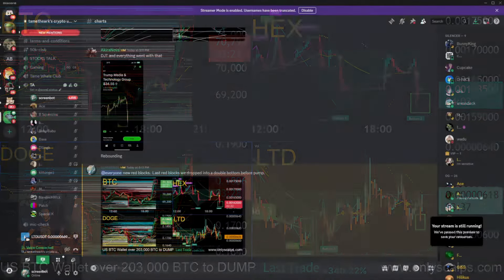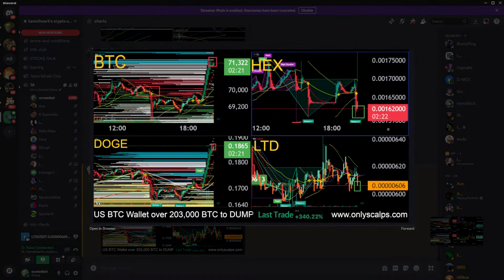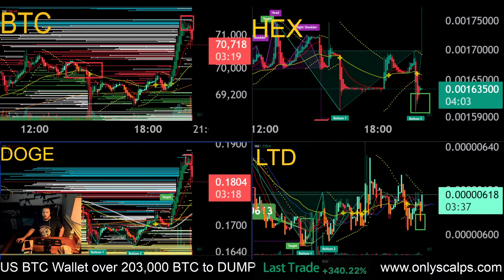I drew these red blocks. This is what it looked like right before I drew the red blocks in Discord — it was about 18.65 for Doge, 71,300 for Bitcoin. Bitcoin just lost almost $1,000 in a very quick candle. Doge already lost more than half a cent in a very quick candle. So here we are — it's election time.